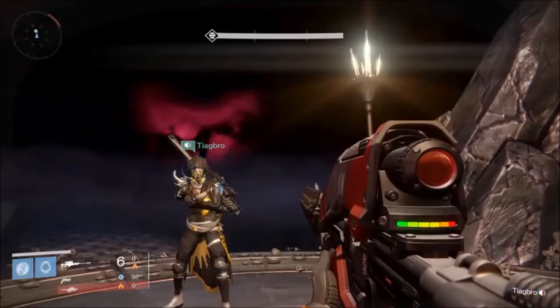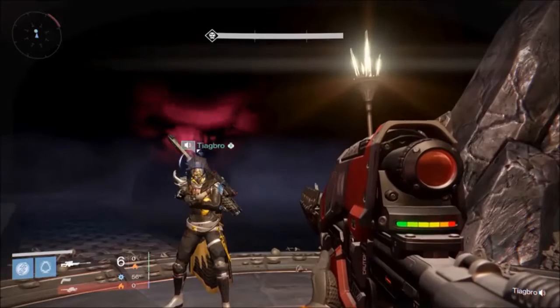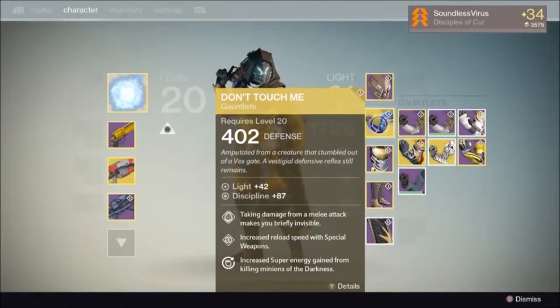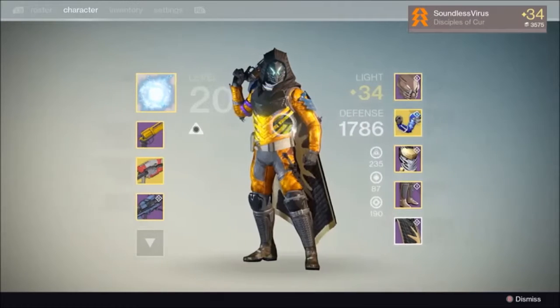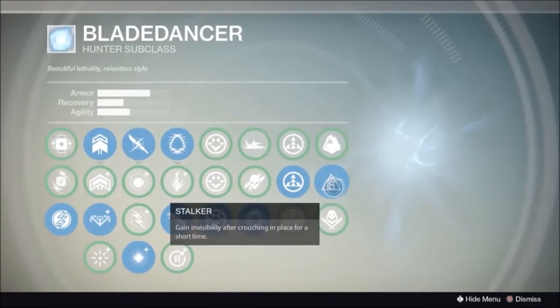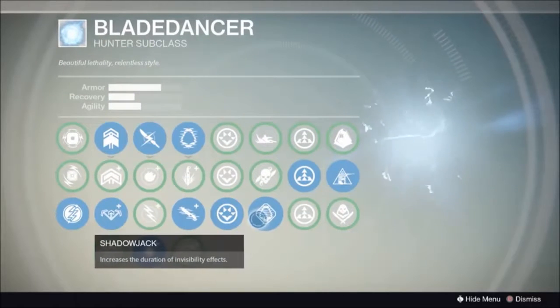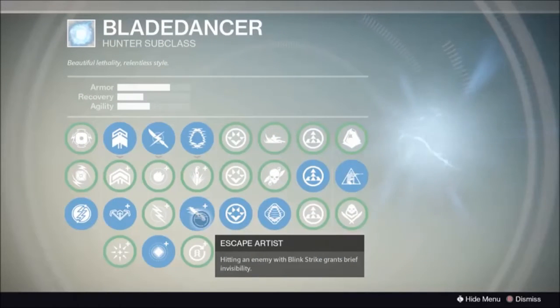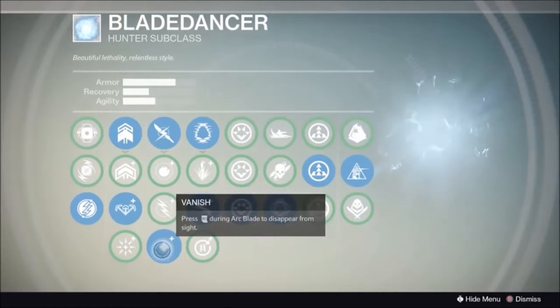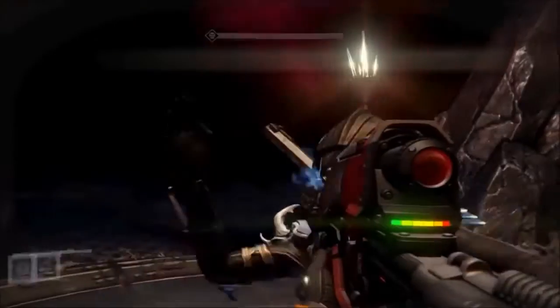Your Hunter class — if you have the Don't Touch Me gauntlets, that's really helpful as well. Pretty much every time you get meleed, you are able to cloak and go invisible. On your Hunter class, the perks you're going to want are the Stalker class, along with the Shadowjack class and Escape Artist. That essentially lets you, once you melee an enemy — a Thrall, whoever it is — grants you a temporary time of invisibility. Along with Vanish, which gives you a long period of invisibility when you use your super.